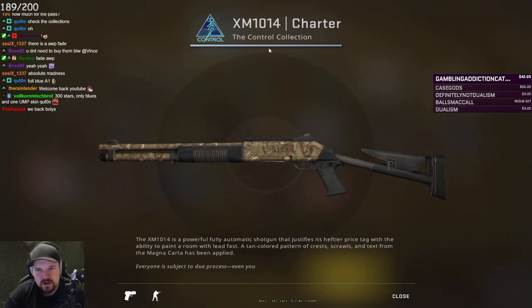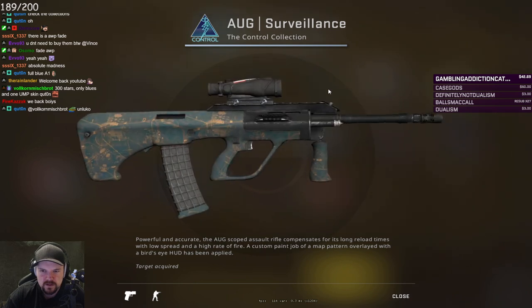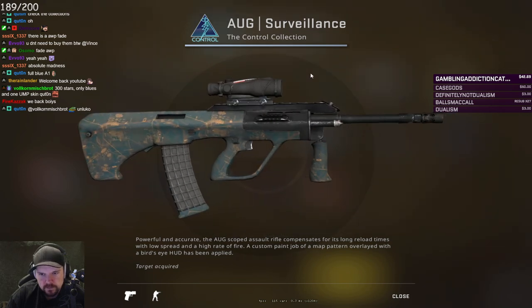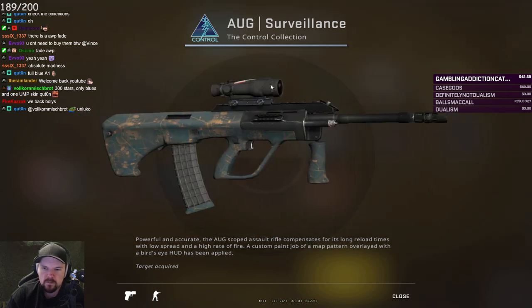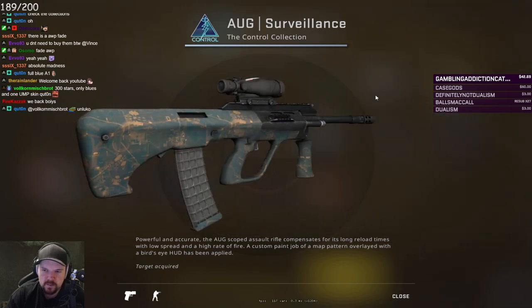I'm going to go through these pretty quick because I feel like I'm going to repeat myself on most of them. They're always very low tier skins that you're going to get just as cannon fodder after playing maps. So Surveillance, it's for the Aug. Obviously way better Aug skins out there, although the Aug always has the issue with this part of the gun typically being excluded from most skins. Some of them do have it on though. Color scheme, definitely not for me. That would be a pass.